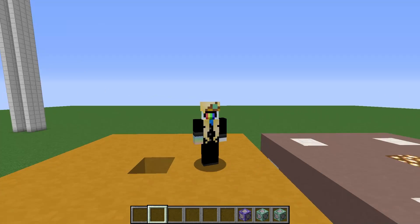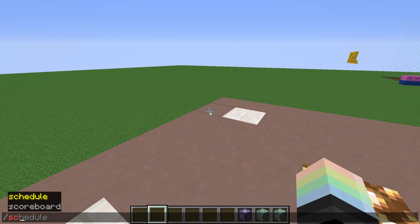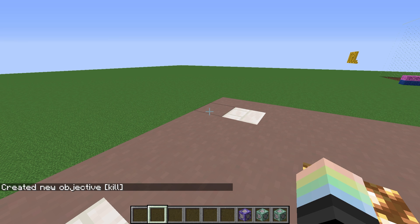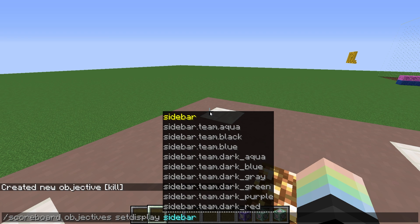In this video, I'm gonna be showing you a very simple example of how to set up a kill trigger so that you can use essentially slash kill without the ability to kill other people or being op. I could see this being used in various survival servers, minigames, whatever. The first command we're gonna want to do is scoreboard objectives add, and then we're gonna add an objective called kill. This is what we type in when we want to die. Scoreboard objectives add kill, and we're gonna set it to the type trigger, then you can hit enter and you're ready to go. I'm also gonna set this to be visible on the sidebar just for testing purposes — scoreboard objectives setdisplay sidebar kill.